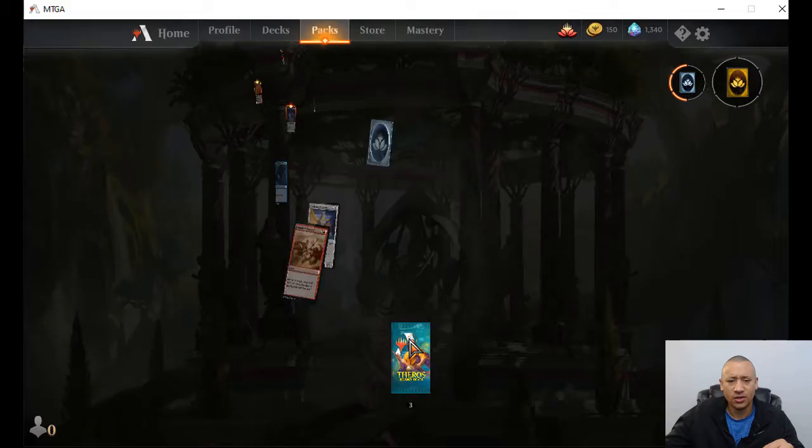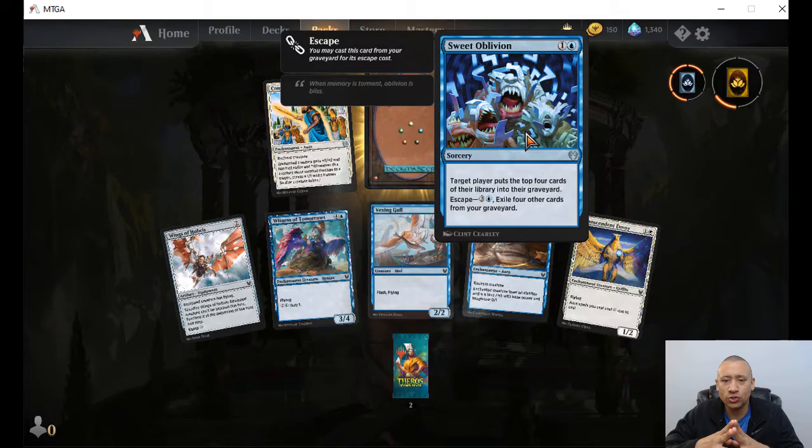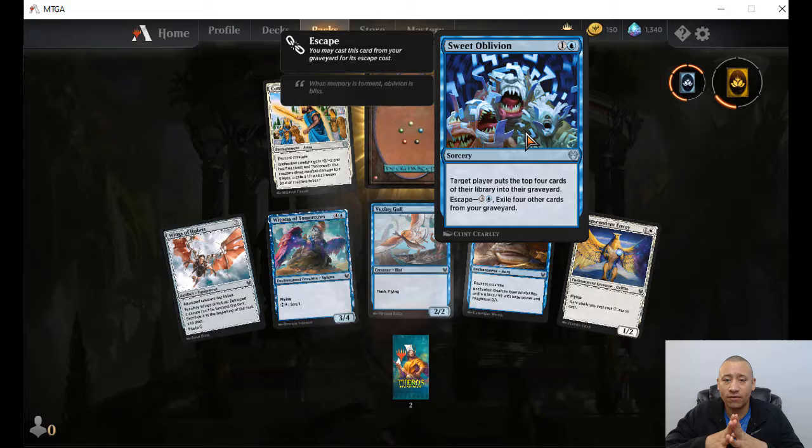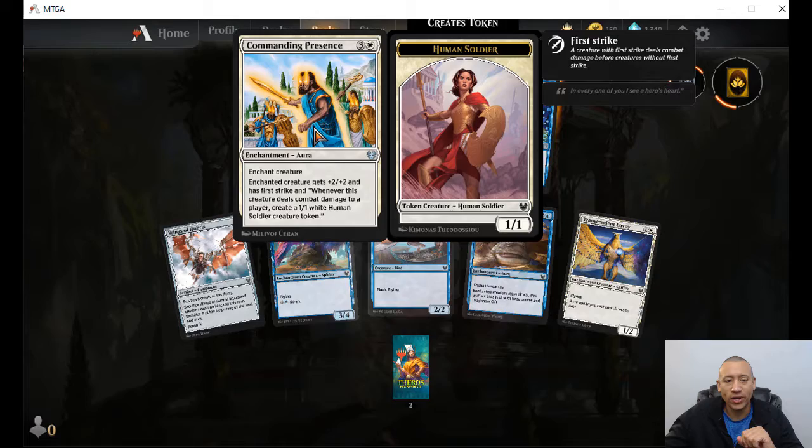A couple more packs to go. Sweet Oblivion — one blue, one colorless. Target player puts the top four cards of their library into the graveyard. Escape for four mana, also exile four other cards from your graveyard. Commanding Presence — enchanted creature gets plus two, plus two and has first strike. Whenever this creature deals combat damage to a player, create a one-one white human soldier token.